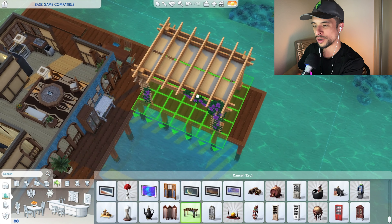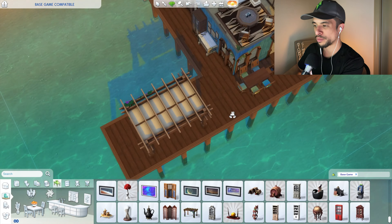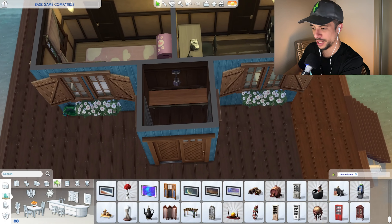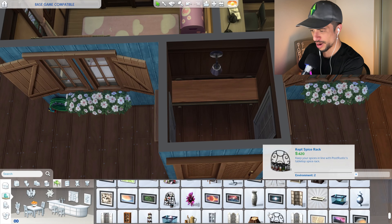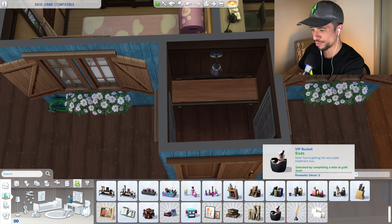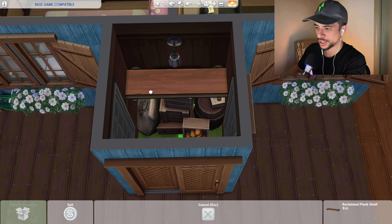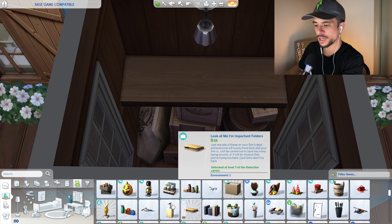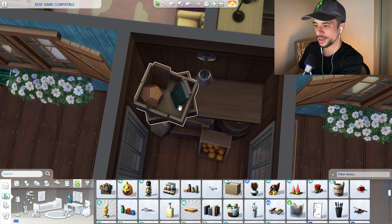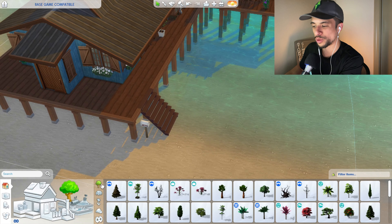We do have this lovely pergola which I want to use — I can put it over here towards the dock area, finding a better wood tone that matches, and then sliding this whole dining unit underneath. Now I do have to find these barrels — they're in the sculpture section. I'm going to size them up and maybe lift up the shelf, and we just need a few boxes of good old junk to clutter the space and make this really feel like some kind of storage area.